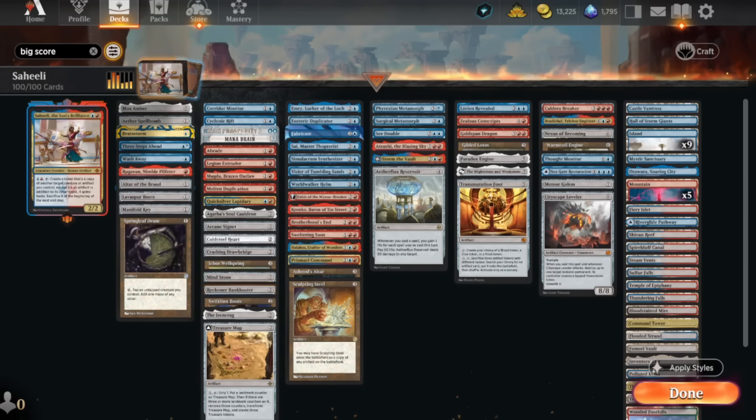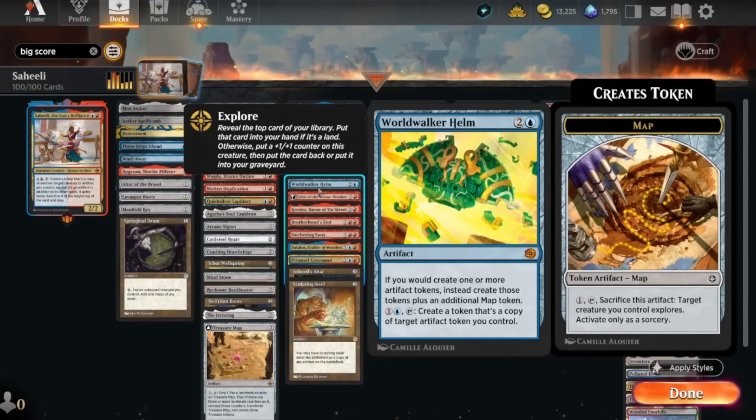We're playing a bit of interaction: Wash Away, Mana Drain, Brothers' War, Sweltering Suns. I've actually cut Bolt but kept Braid. We've got combos like Paradox Engine and Aetherflux Reservoir. But mainly it's to mess around with the new cards. World Waker Helm — a three mana card that whenever we make any token we get an extra map, and for two mana we can tap it to create a copy of a target artifact token. We're going to be copying our copies.